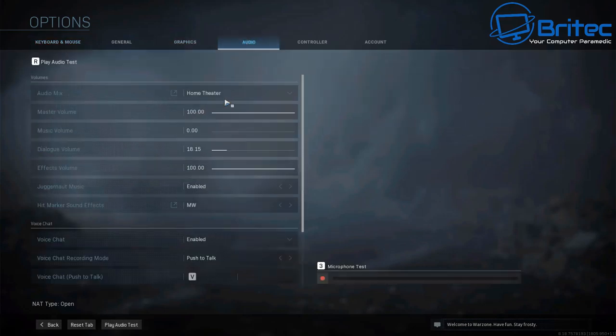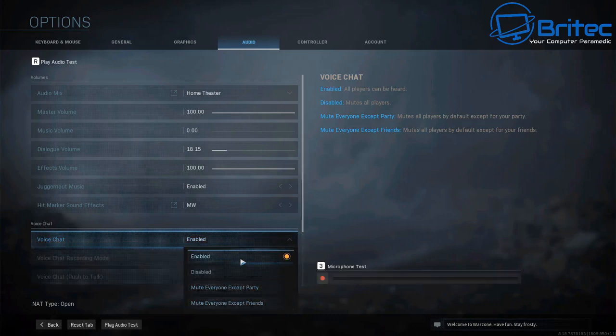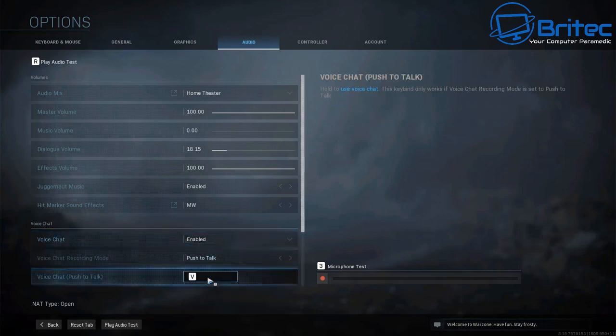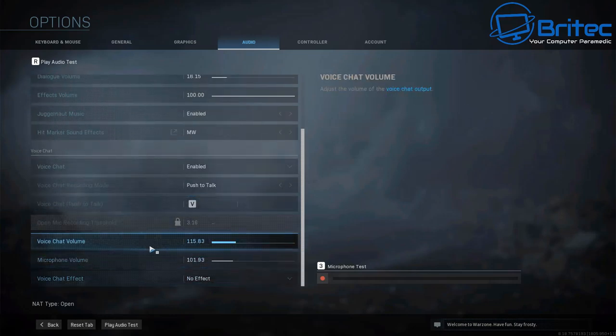Inside the Audio settings, come down and make sure voice chat is enabled. You should see a little drop-down arrow giving you some options — make sure that is enabled. We're going to leave it on enabled. Push to talk is okay — that's what I'm using, with the V button to talk.